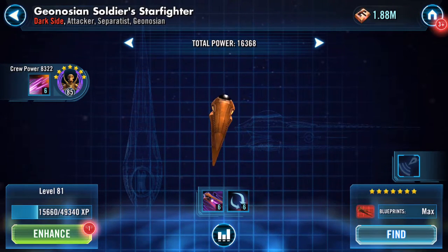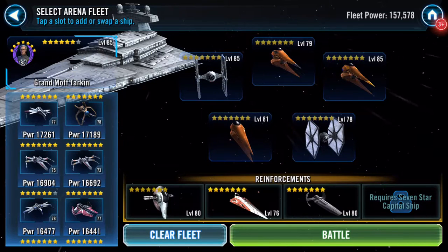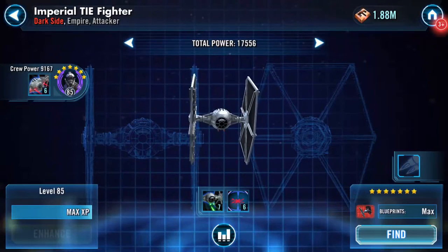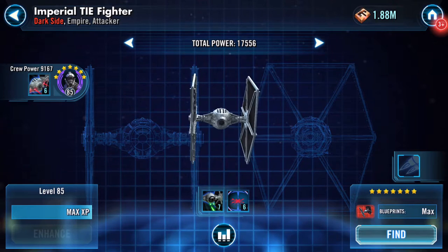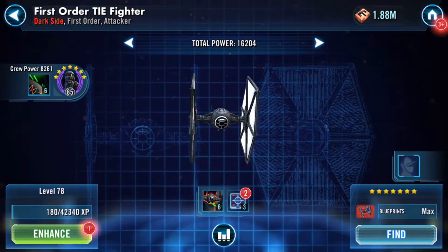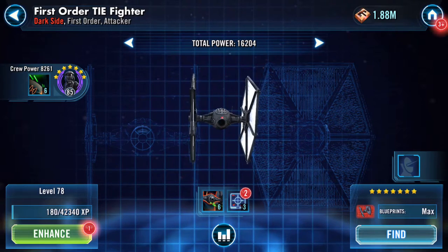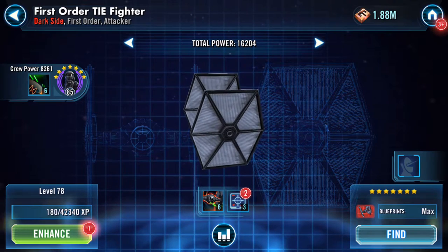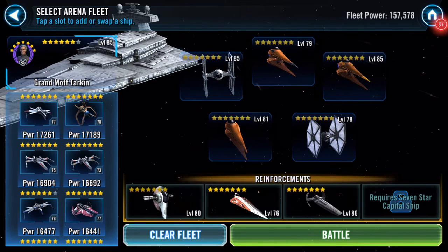That leaves Genosian Soldier who is maxed — or not, no — I can take him higher, he's level 81 at the moment. Then there's the Imperial TIE Fighter Pilot, his ship — you've probably faced it. The AI always dodges more than mine. Then First Order TIE Pilot — FOTP — and his ship. He's fun as well because he sometimes goes twice and he hits hard, but he needs promoting. It's a work in progress.